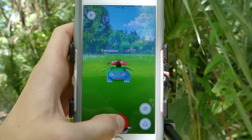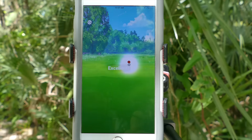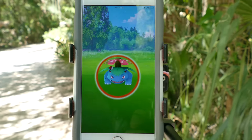Throwing a Poke Ball will be more successful if you wait until the colored circle is as small as it can get. Toss the Poke Ball with power, because you'd rather overshoot than undershoot. It's also good if the circle is at its largest point.